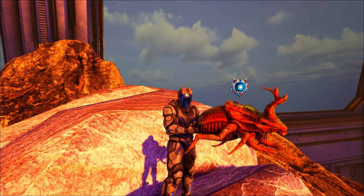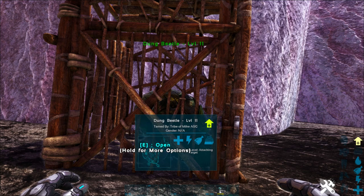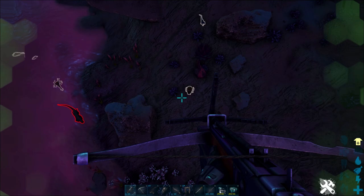Welcome back to the Ark Survival Guide, and look what I've got. They finally added dung beetles to Genesis Part 2, and I am so excited about that. So why am I so happy about having a giant poop beetle? This guide will get you an unlimited supply of oil and fertilizer right in your base, and most of you know it's really hard to get your hands on oil on the Genesis 2 map.